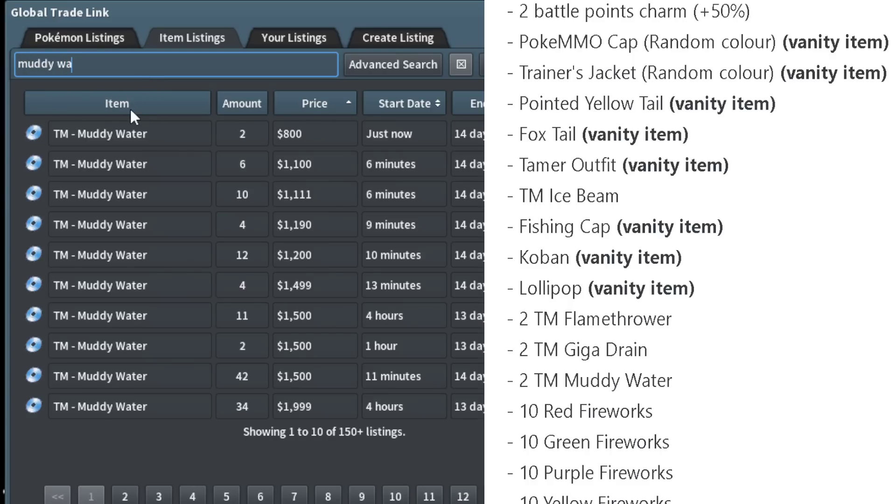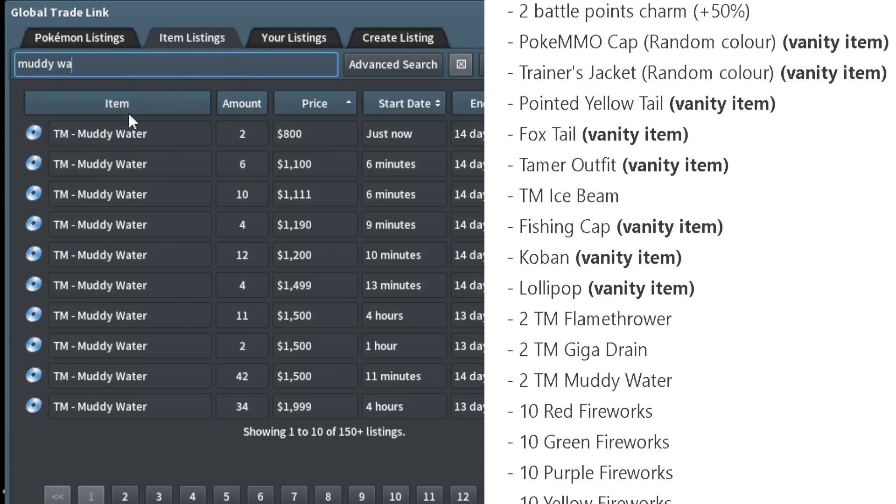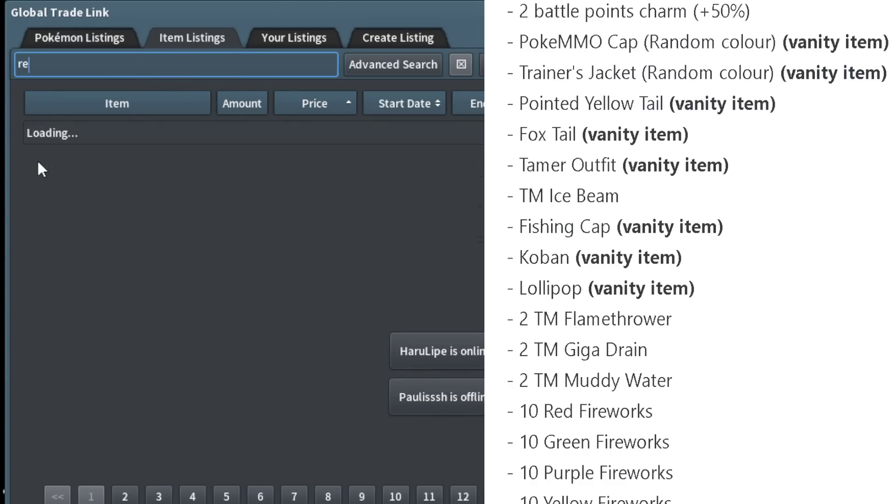Muddy Water is not a very common move and you'll never see it in competitive play. It could be useful during the storyline but usually you'd just rather have Surf. I wouldn't worry about Muddy Water TMs too much.